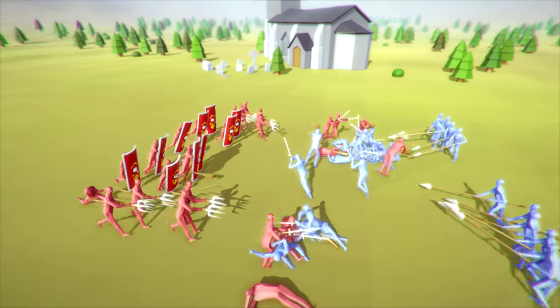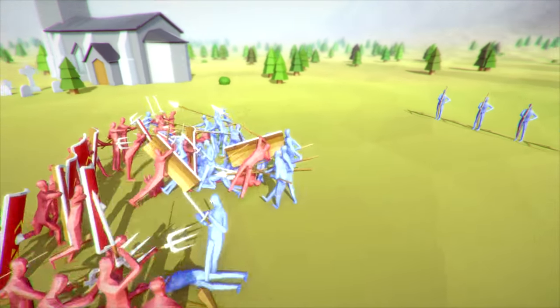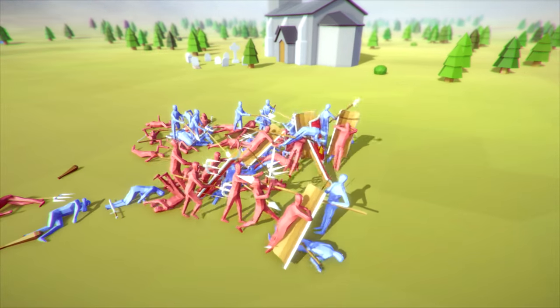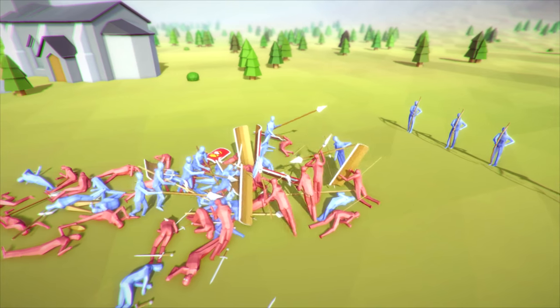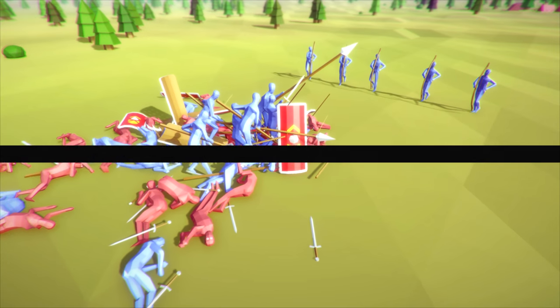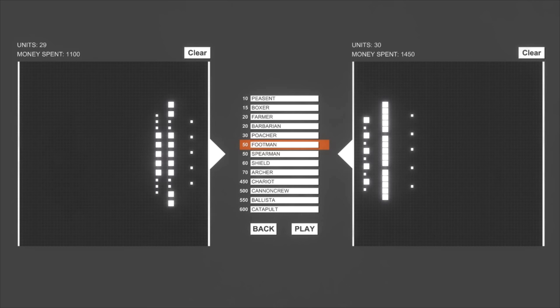Shieldmen are spaced out but close enough to where hopefully they can push forward. They're already pushing forward. This guy's pushing through the spearmen — doing pretty well. He just got crushed. But this is a much more even battle. Red's still getting worked. Maybe it wasn't an even battle. We're going to do this one again. 1,100 versus 1,450 — units are pretty even. I think what we're going to do is instead of farmers, go back and use spearmen.